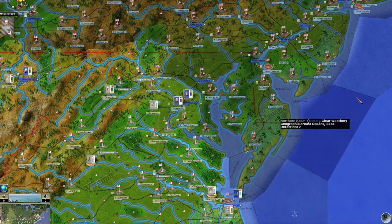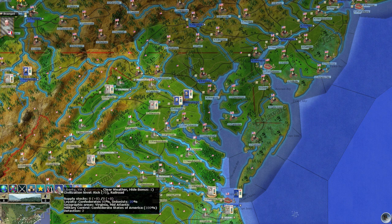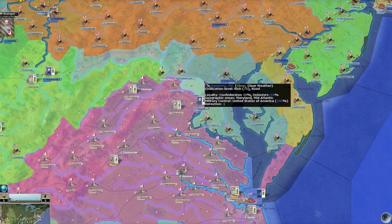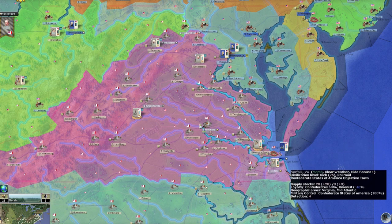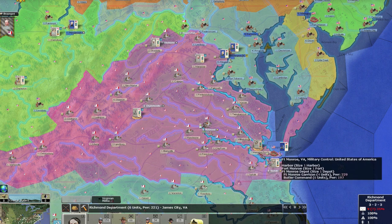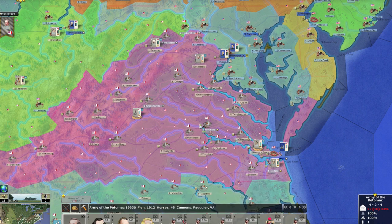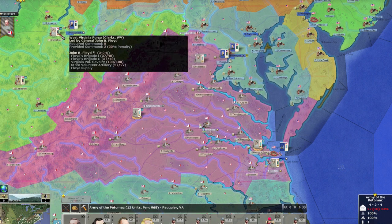I usually go with the political states view — it's much easier to see where I am. Obviously Virginia, West Virginia, Maryland, Pennsylvania, Gettysburg — nice. I've got Magruder here with 1,200 men and the main Army of the Potomac here with 19,000 men. I can move them — good, they're not locked.